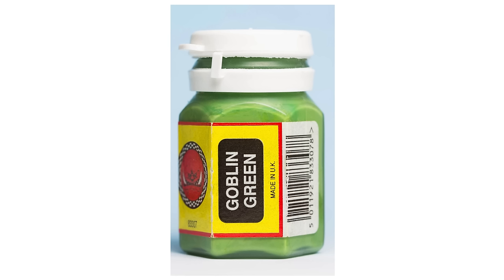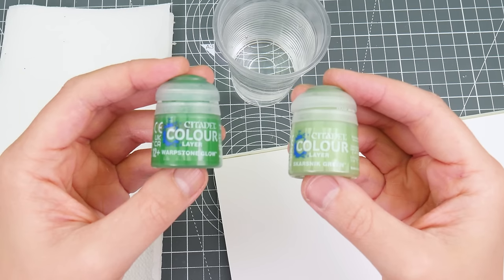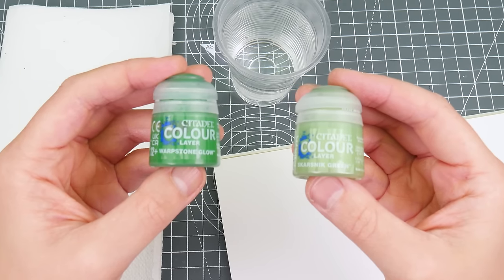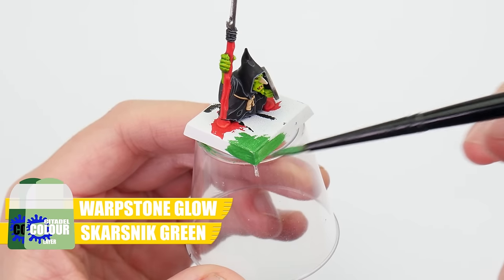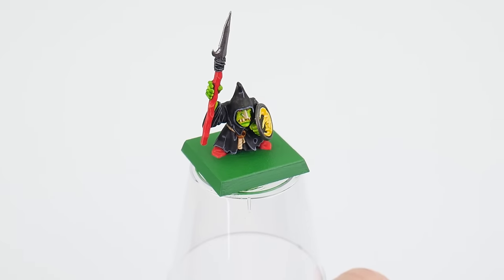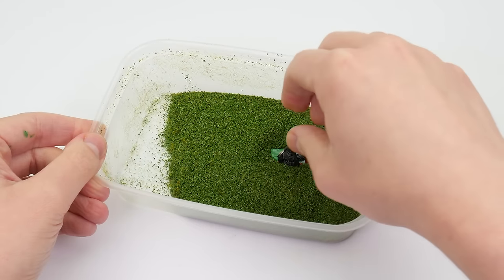The last step to get the army on the tabletop is to do the bases. I wanted classic green bases with flock, and after some research I mixed equal amounts of Warpstone Glow and Scarsnit Green, which gave a nice middle ground that wasn't too dark or light and worked well with the colours on my Night Goblins. After painting all the bases, I glued a mix of flock and static grass to the top using PVA glue.